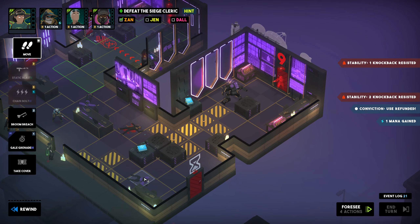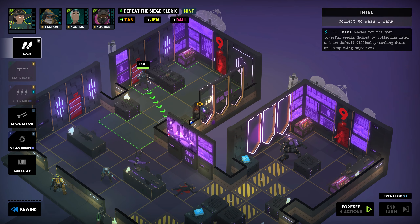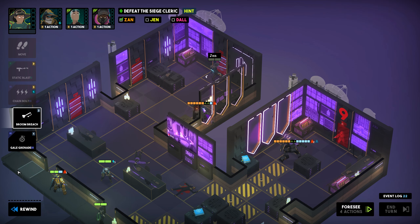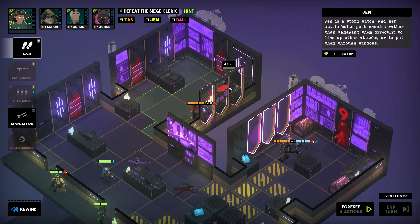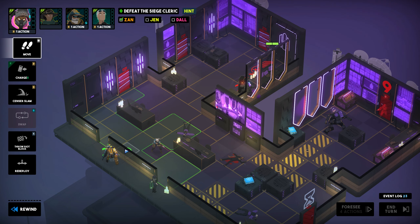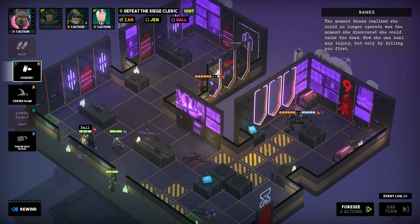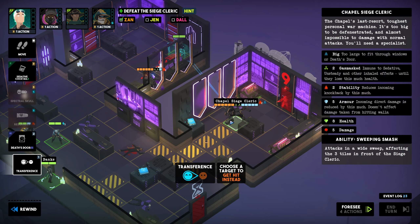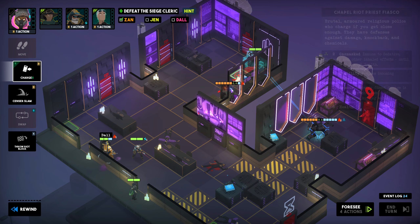The Siege Cleric of course entirely unharmed by this, but against the other two it worked out perfectly. Zan has gained another point of mana and so we can now finally seal the third door with Jen. We are not done yet though — very important here we want to gale grenade her again to move one tile over to the right, and then we want to line up Dal at the other end of the room directly opposite to Jen. We do all of this because, covered by 5 points of armor, there really is not a whole lot we can do to directly damage the Siege Cleric.